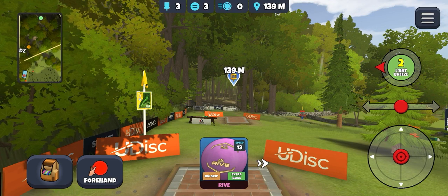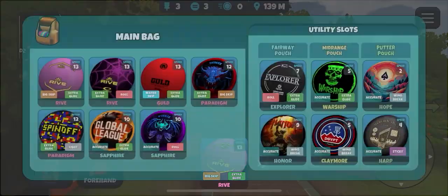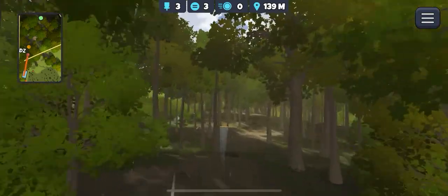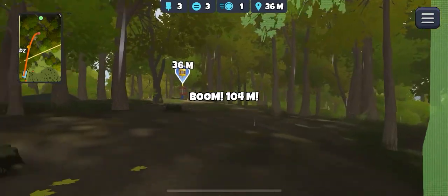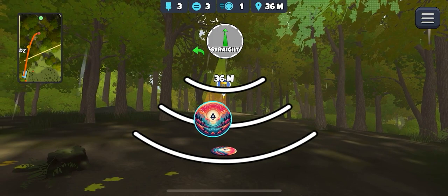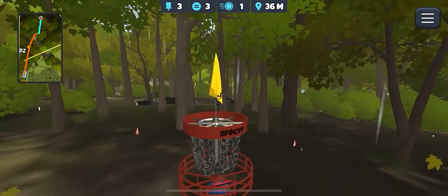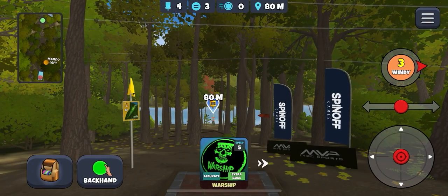Let's just throw Sapphire on a forehand, hope for the best. That turns loads, hit a couple of stumps — that's about as good as I can want from that. Now this throw-in is really tricky — probably a better way of putting it is it's a throw-in that I massively struggle with. But this looks amazing — we hit the birdie! I'm stoked about that. Was fully expecting a par there.